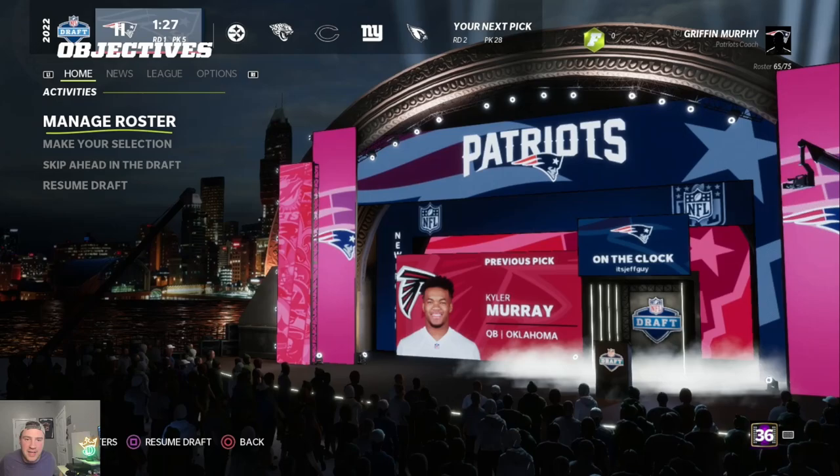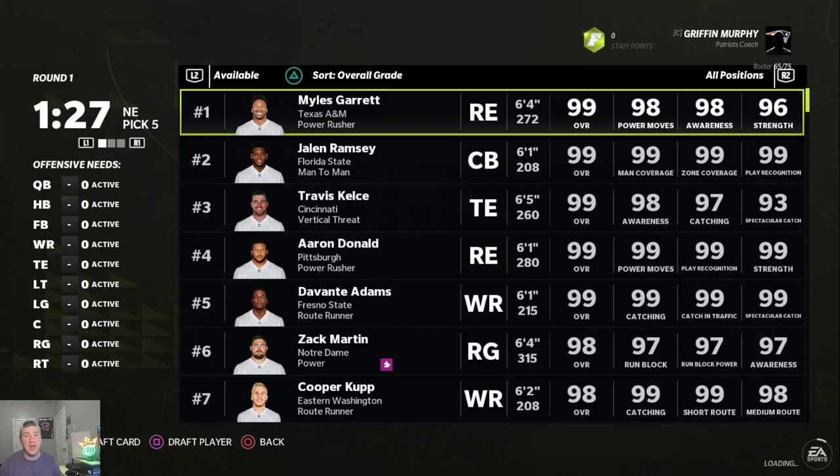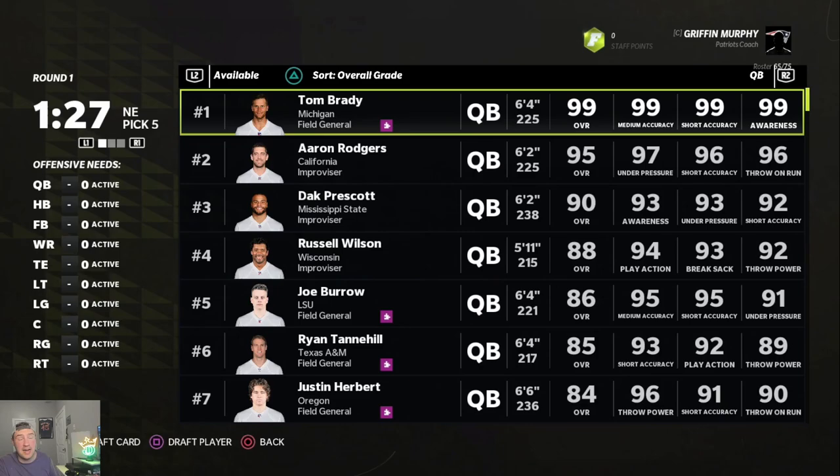Let's get into this video — make sure you like, comment, and subscribe. Rule number one is to draft a guy with every single pick in the first 10 to 15 rounds. A guy is someone I would consider an absolute game changer for your team and a core essential component of your roster — not only for the first year of the rebuild, but for five to potentially ten years depending on how long you play.